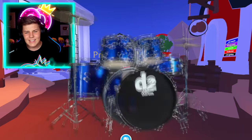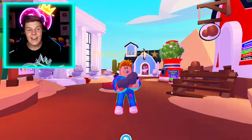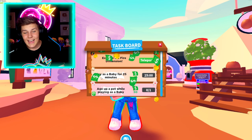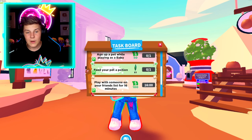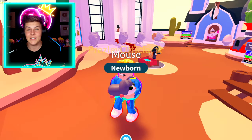Let's crack open our cracked egg — drum roll please. What are we going to get? Will it be a legendary? We got a cute little mouse! That's adorable. It's not a legendary, but it is super duper cute. We can claim the hatched egg and then play as a baby for 25 minutes. Let's refresh this one — give or receive an ultra rare in a trade. That's pretty cool.